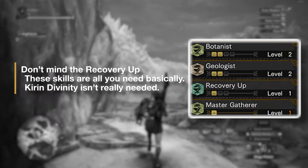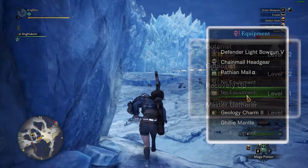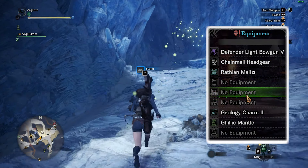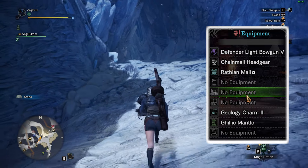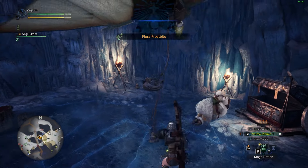That's as cheap as it can be. You can use the set I have as a basis. My headgear is from low rank and has the Master Gatherer skill. My chest piece is from high rank and has the level 2 Botanist skill. Once you have that, it's time to do the farming.